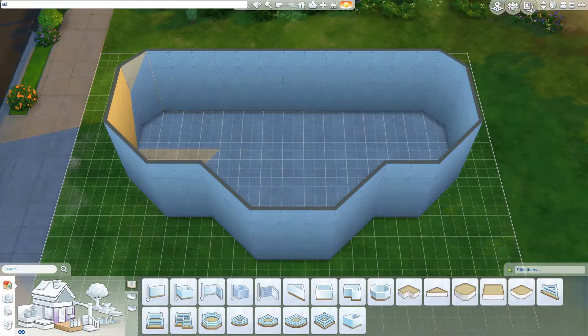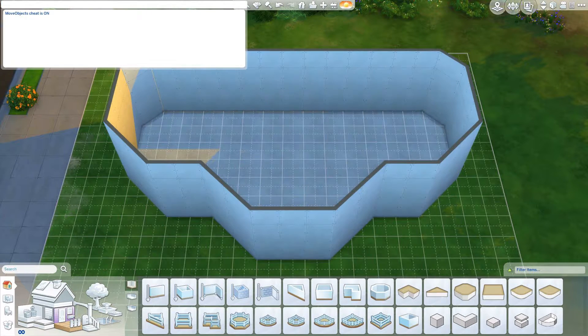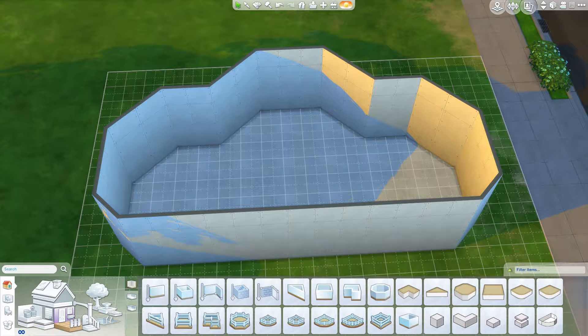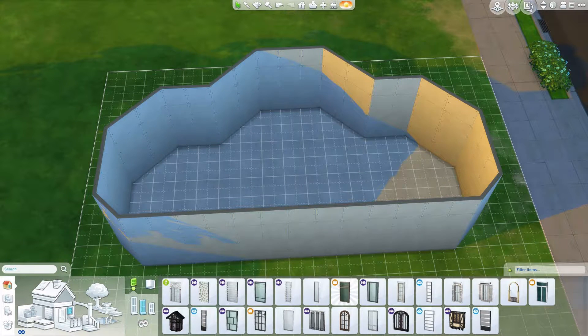Let's get some cheats running. First things first: bb.moveobjects is currently on, unlock gameplay entitlement is enabled, and bb.showhiddenobjects is also enabled. So that means we've currently got unlock gameplay entitlement, move objects, and the debug menu all active and enabled. If you are going to build this yourself, just bear that in mind — you will require those three cheats just to get you going.